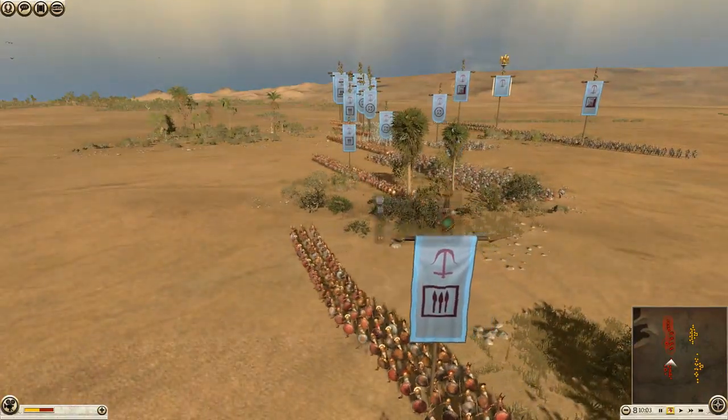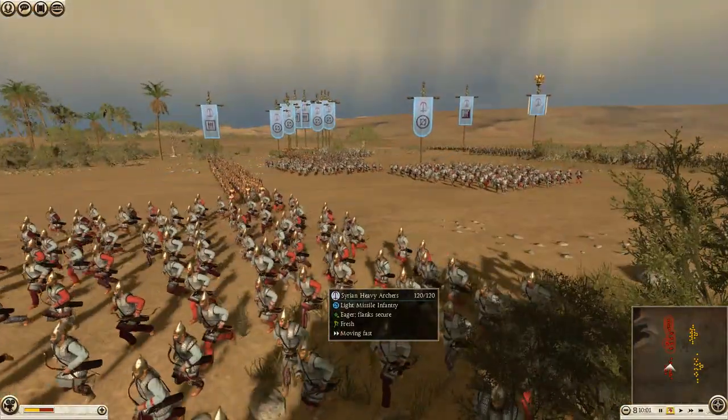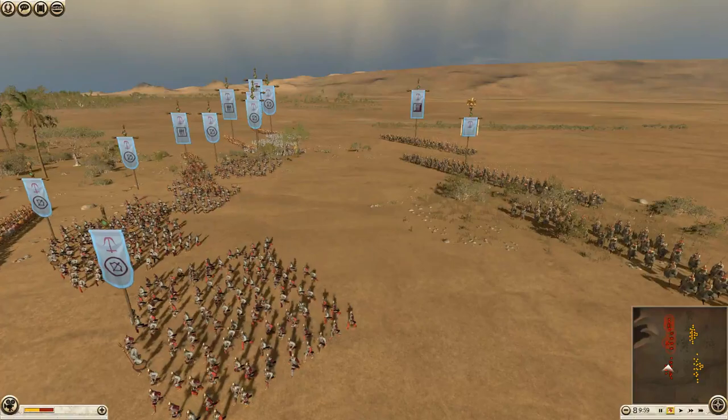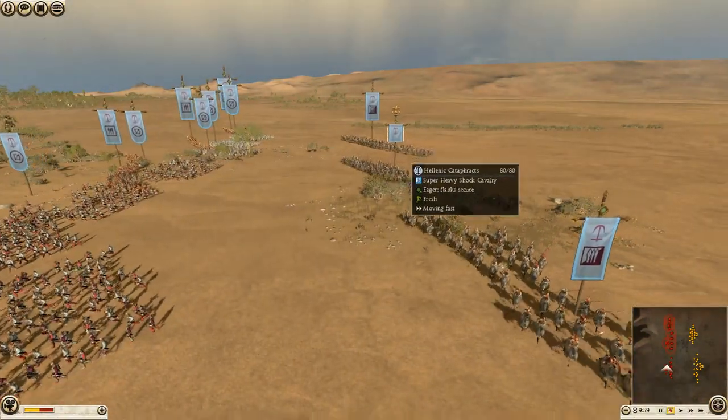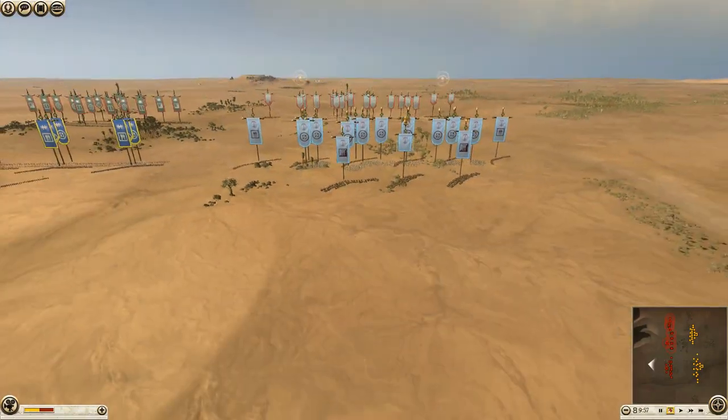Looking at the Seleucids: in the front he's got a lot of Shieldbearers, I believe 6 units of them. Then he has 6 units of Syrian Heavy Archers. And he's got Hellenic Cataphracts — looks like 3 units of them, and I think that's all the cavalry he brought.